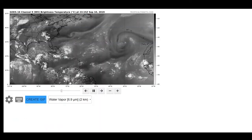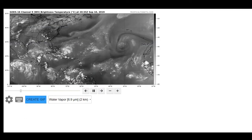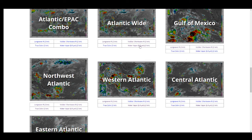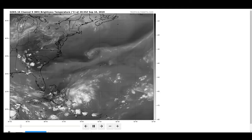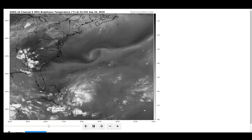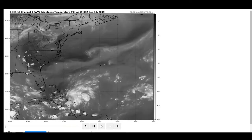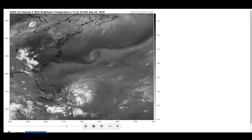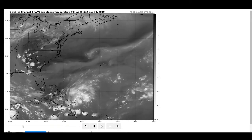Most of the convection is very displaced to the north. This is largely attributed to an upper-level low that is kind of shearing all this convection to the north at the moment. Not a whole lot of vorticity is happening right here.